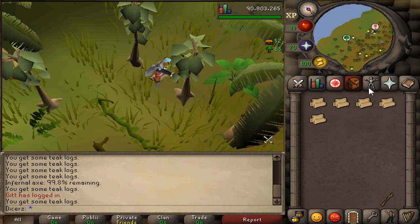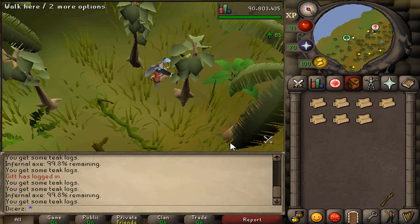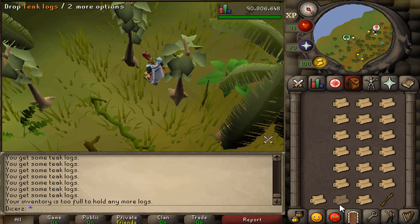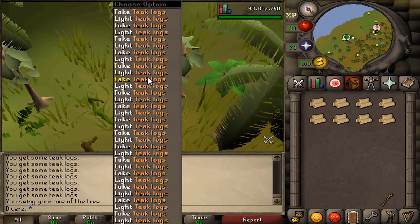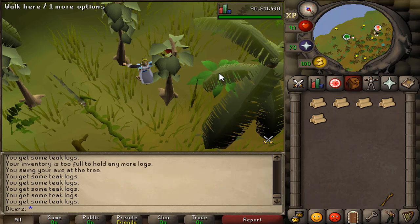This method is even faster with an infernal axe, which I'm using — it has a 25% chance of burning a log you chop so it doesn't appear in your inventory, and you get a little bit of firemaking experience as well. When your inventory fills with teak logs you can just shift-click drop a full inventory a lot faster than before. I don't typically do click-intensive methods, but I stuck around for a while and ended up getting 77k woodcutting XP per hour, which is pretty damn good.